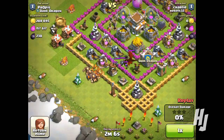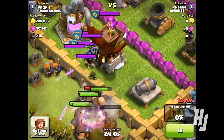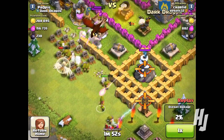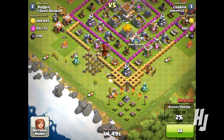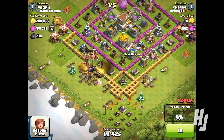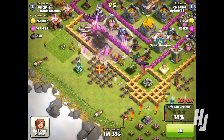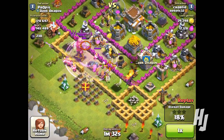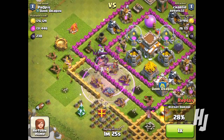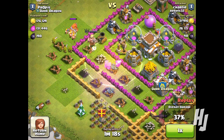This next raid was nowhere near as good because inside the enemy clan castle they had a level three or four dragon, so I really struggled. I put my giants down, some archers, and wall breakers to get through the first wall. My archers are trying to get rid of the outer defenses — the hidden teslas, cannons, and wizard towers. My clan castle dragons went down — I had a level two dragon — but they have pretty good air defenses so they're going to struggle. I put down my rage spell to help the rest of my troops get to the center of the base as quick as possible.